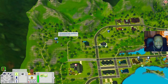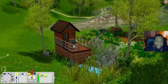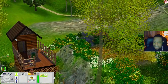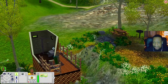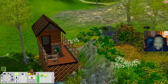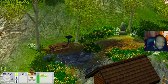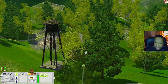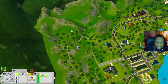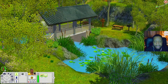Let's check out the Huckleberry Hills Campsite. There's a little bathroom building with a shower and toilet, a place to sit, a grill and picnic table out in a little clearing where you could put a tent to camp, a little pond for fishing, and a little hiking trail your sims can walk down.